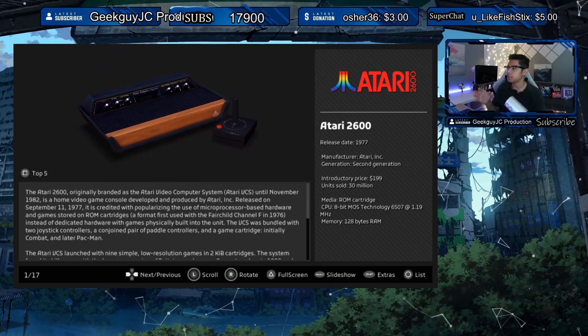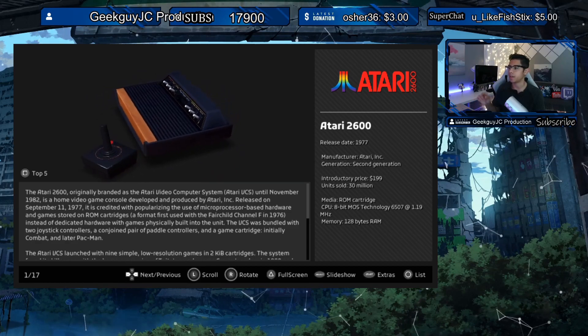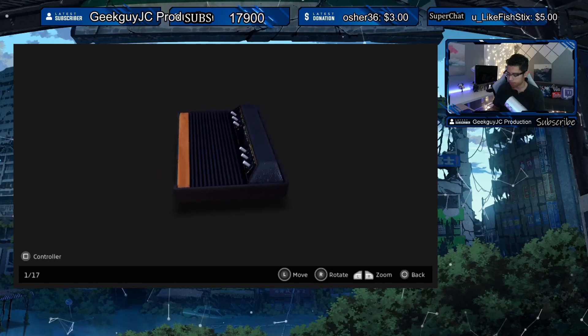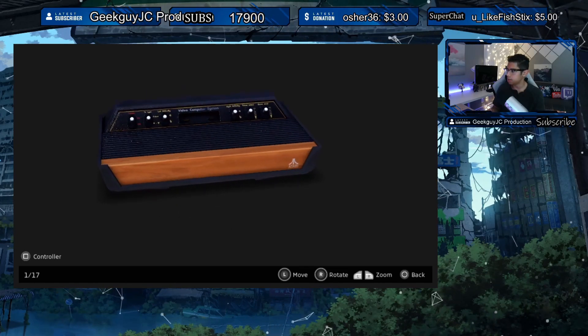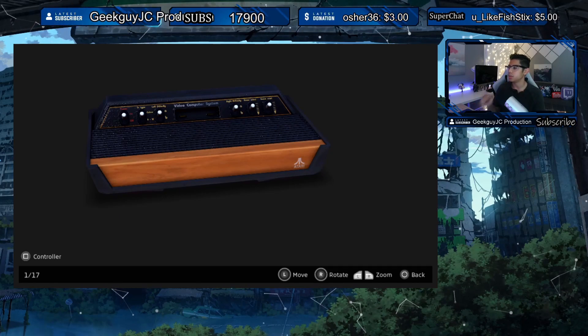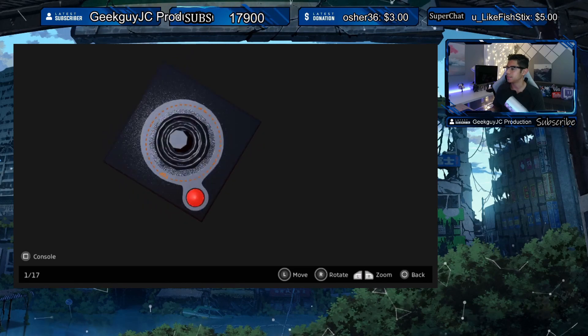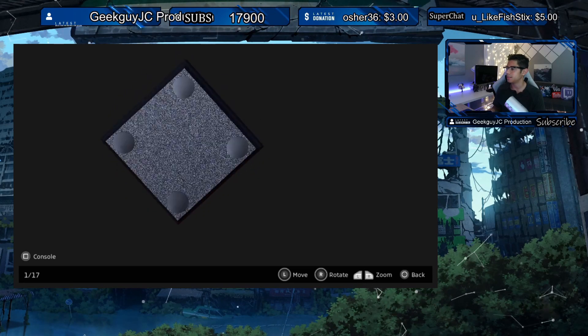Let's get started with the Atari 2600. Before there was just a console, and now we have a controller too, which is very cool. If you press Square, you get the controller — wow, look at that! Look at the details — perfect.